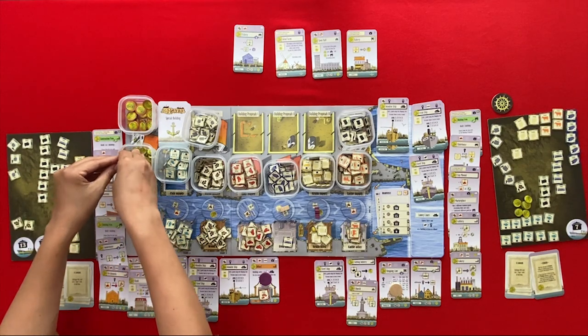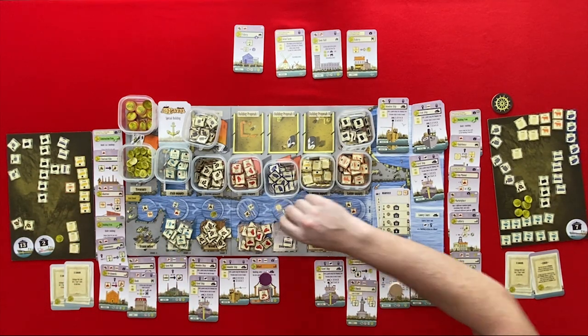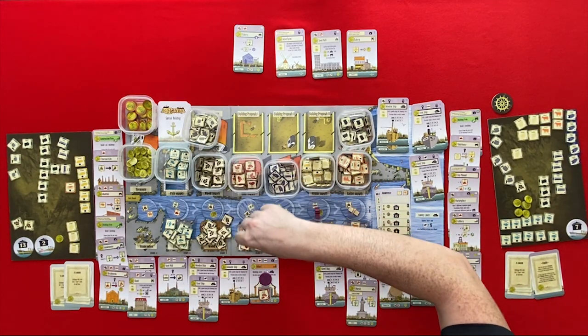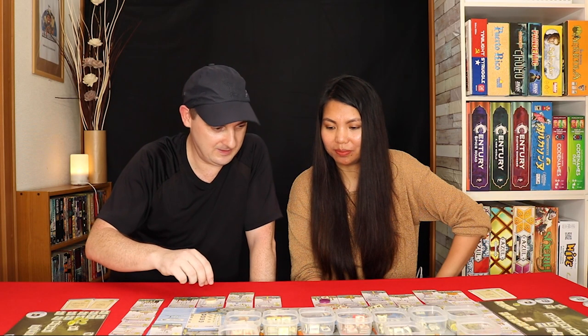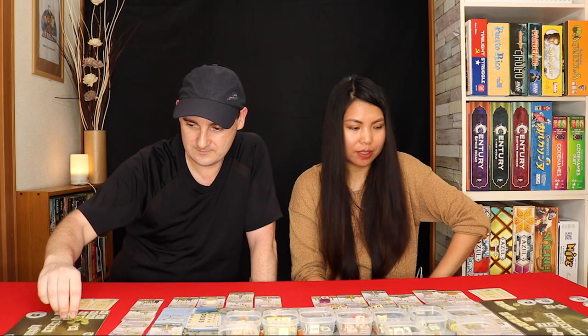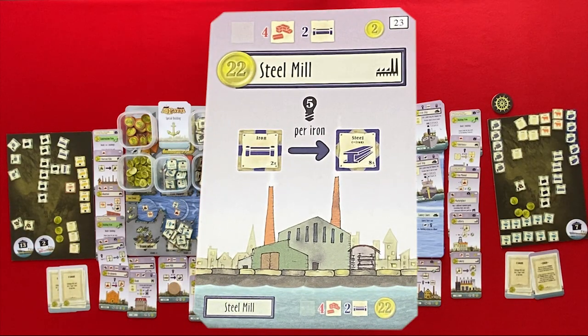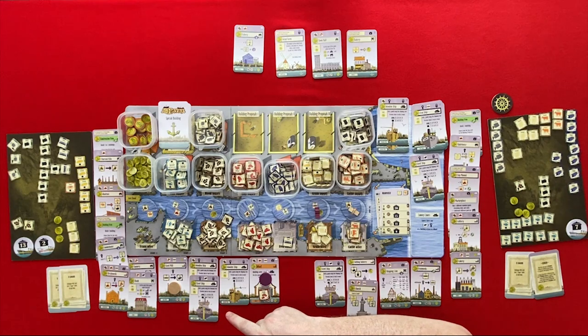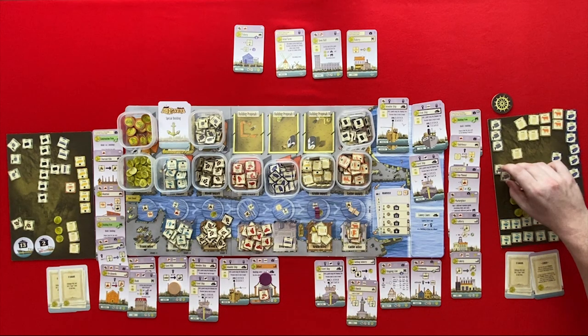I'm going to get a franc and pay one of my loans — that's five. A wood and a clay. I'm going to give you two coins and visit your steel mill. I'll convert these four iron — one, two, three, four — into steel. That's going to cost 20 energy, so these two cokes will do the job. That's the end of the round.